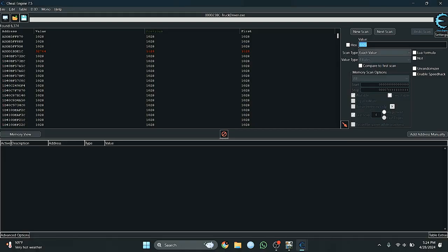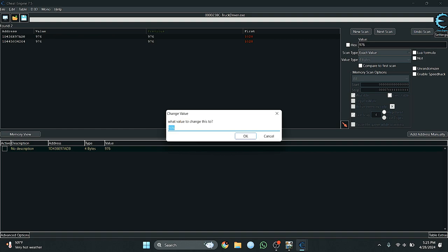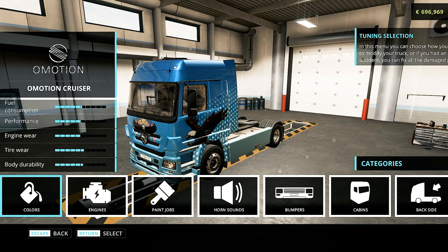I am going back to the Cheat Engine application, and then returning to the game. You can see that the amount has been changed — the balance is now 696969.